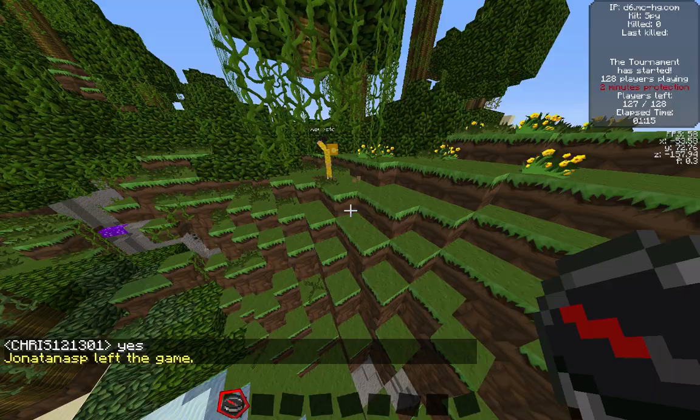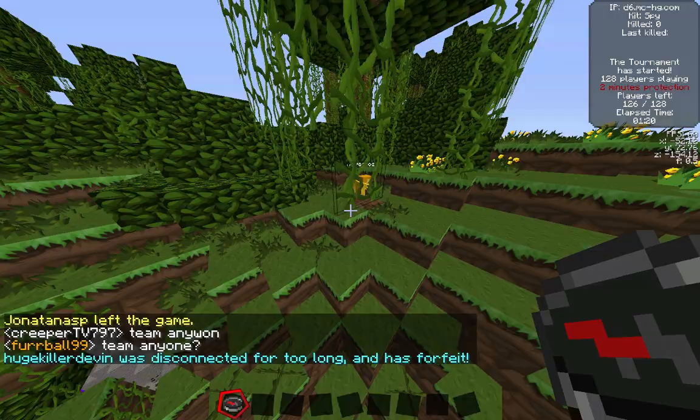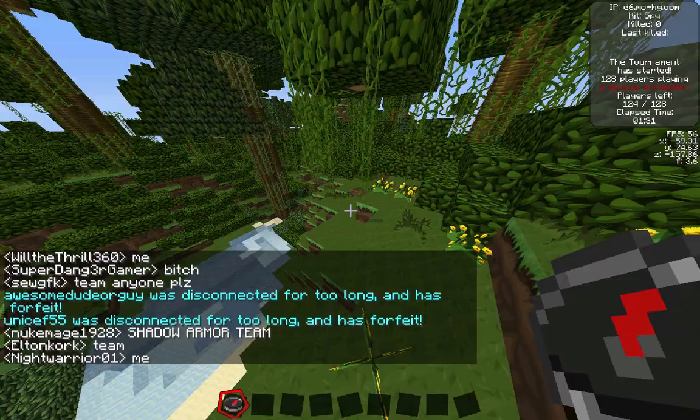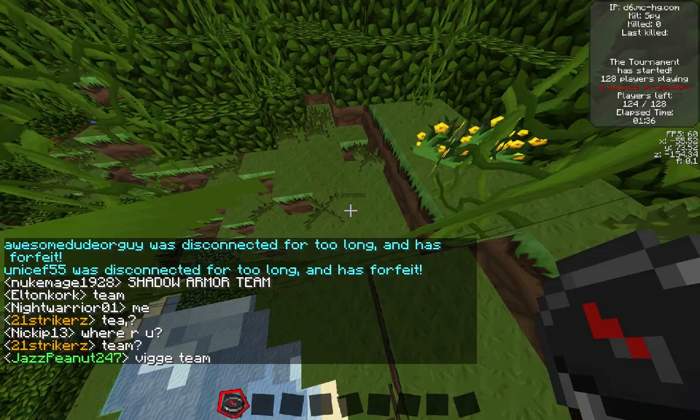What's up guys, this is Reno Ranchero with another episode of my Hunger Games Experience series, where I am following around different players and seeing how they do from the beginning of the game till the end. In this episode we are following Zivestos. Zivestos is a pretty good PvPer from what I've heard and seen. I chose the spy kit like I always do.